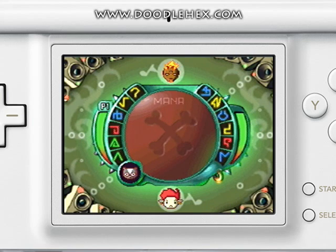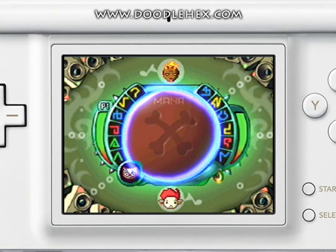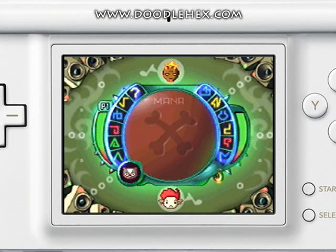The most important elements of the interface are: Avatars, your pet, the drawing area, the grimoire, and the energy bars.